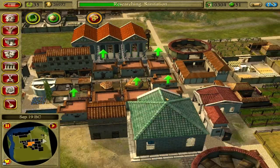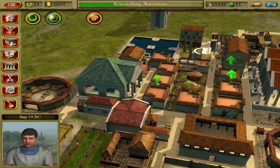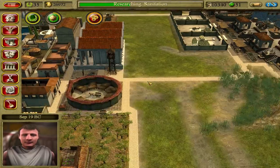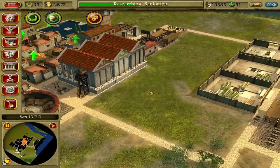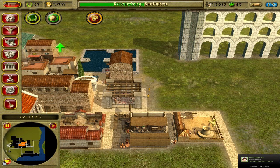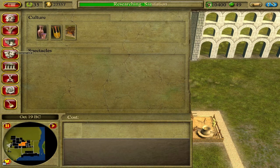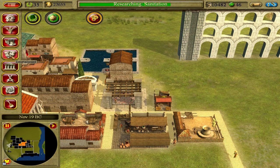Our city granaries are now empty — city happiness is falling. Rioting by the quarrelsome Gauls has been quashed near Lugdenham. Maybe over here? Yeah, we're putting a couple of houses over here. We'll put in some shops, another fruit cellar over here, and our fish market.